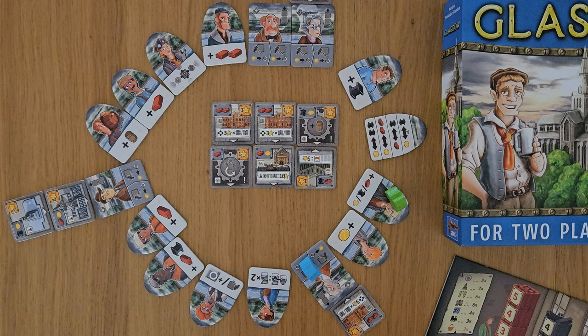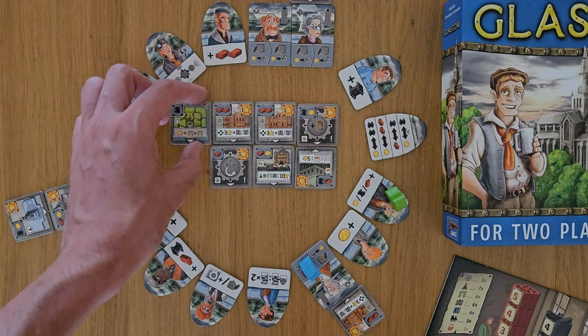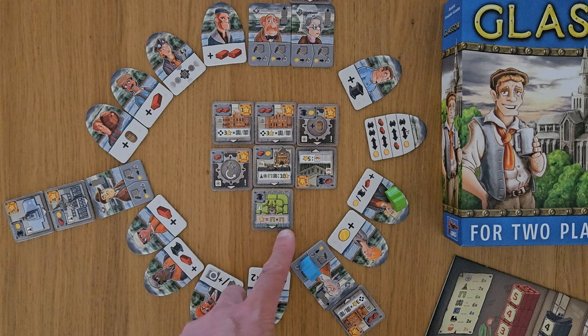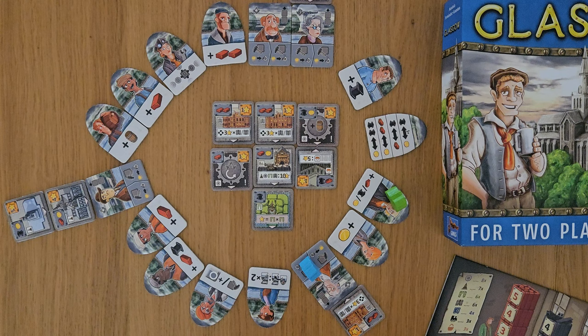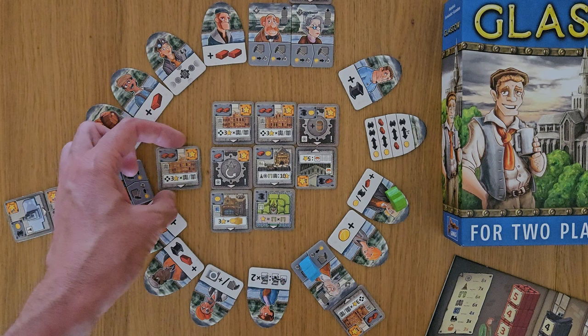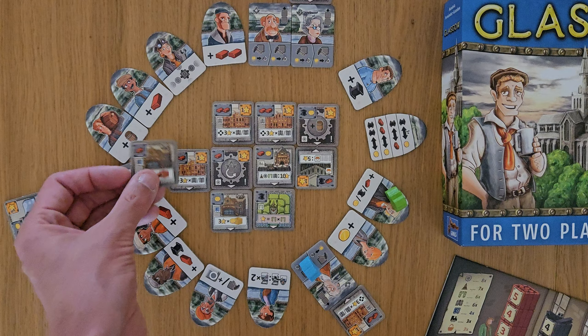If somebody builds a building here, it doesn't matter who it is — if it's me, I get the barrel; if they built it the other way, the other person gets a barrel. So I might not want to build here, I might want to build down here. This gives you points times by the amount of parks that you have squared, so the more parks the better. Over here, again, three points times the amount of gold at the end of the game. Over here we have those adjacency rules, and sometimes you get points in the corner as well.